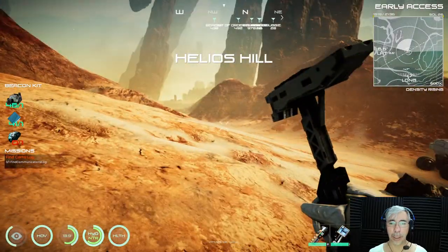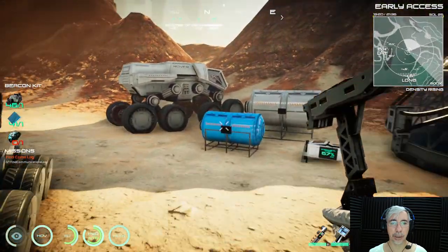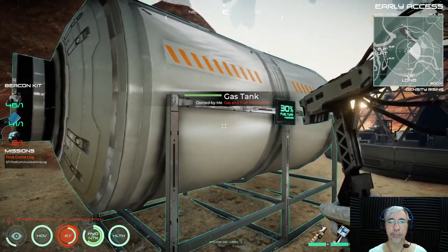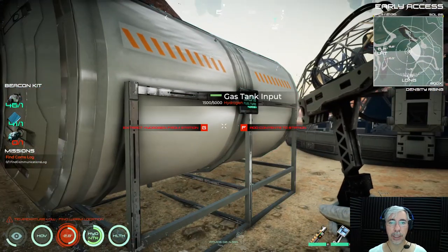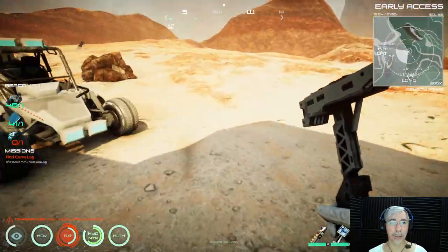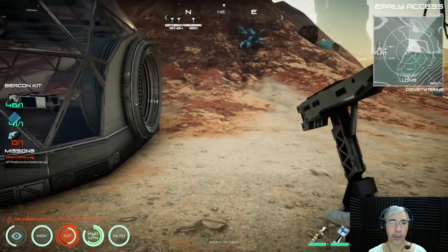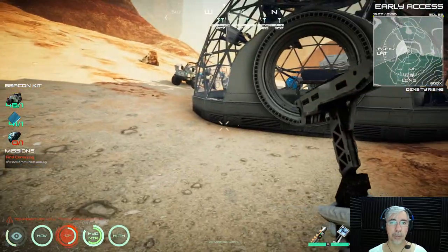The tanks are here — one gas tank only, it doesn't contain anything. And yes, this is the liquid tank that doesn't contain anything. And this is the gas tank that contains some hydrogen. Okay, so let's see where I want to place this.